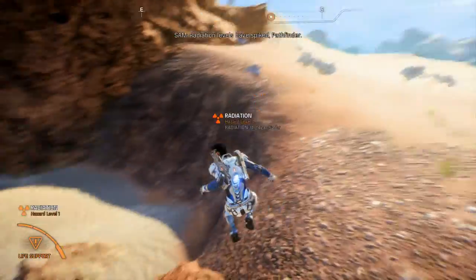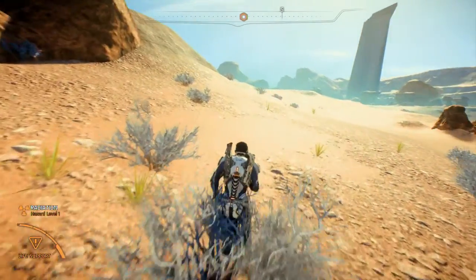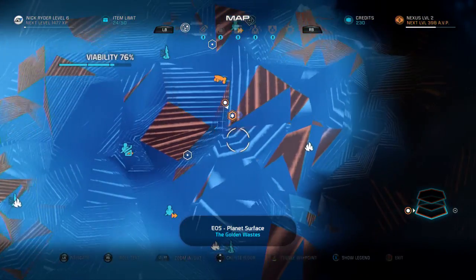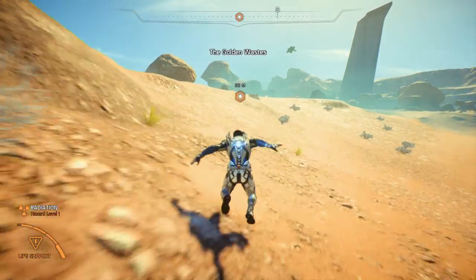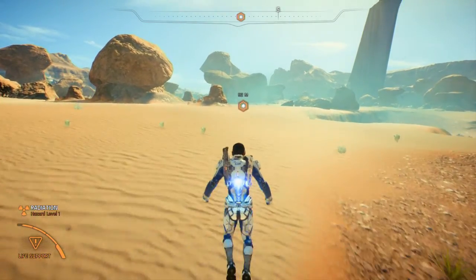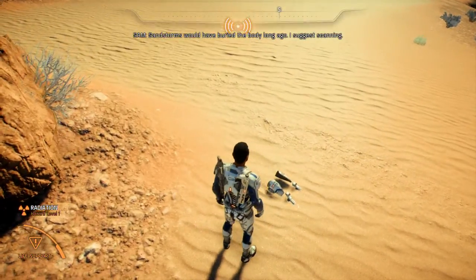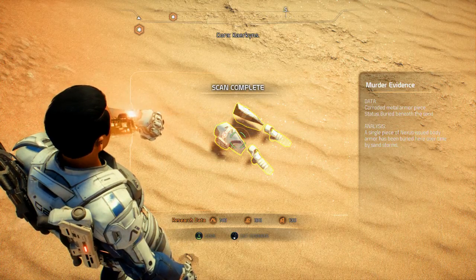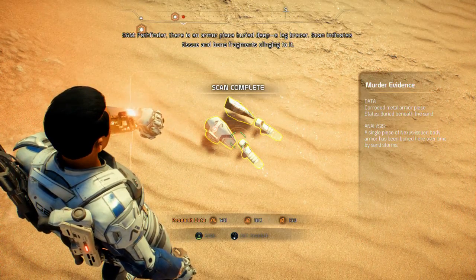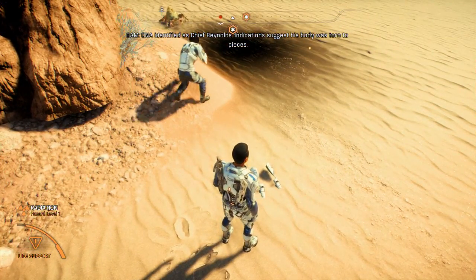All right, let's go. We'll come back — let's go investigate the first murder. According to the map it's over here. Radiation levels have spiked, Pathfinder. You know what, before I run too far out here — how far away is it? Oh no, it's right here. I see Kett in the distance. This is where Chief Reynolds died. Sandstorms would have buried the body long ago — I suggest scanning. Pathfinder, there is an armor piece buried deep — a leg bracer. Scan indicates tissue and bone fragments clinging to it; DNA identified as Chief Reynolds. Indications suggest his body was torn to pieces.